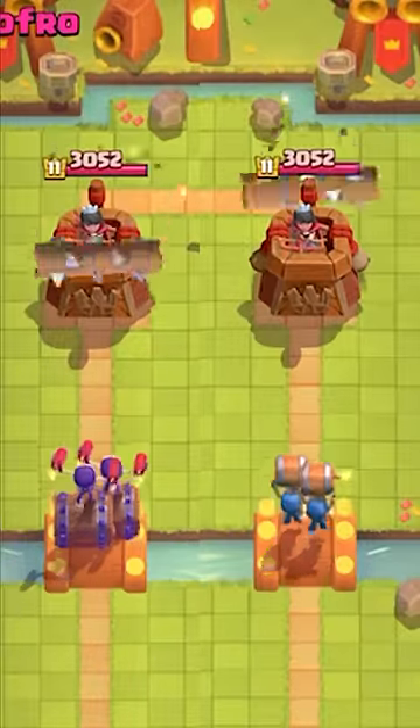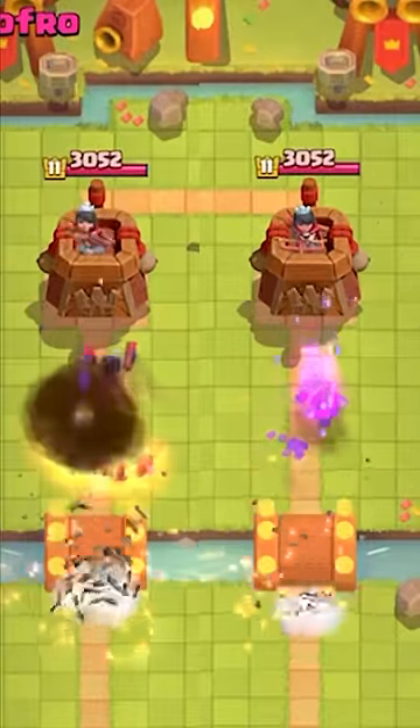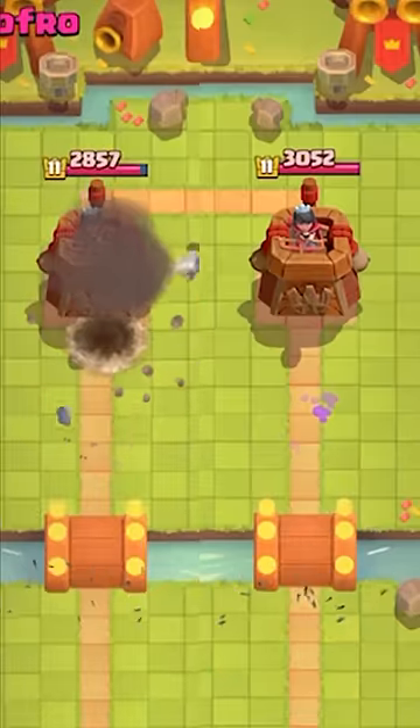Next, we're going to see a Log defense. Once again, a Log can fully counter normal Wall Breakers, but a runner from the Evolved Wall Breakers connects.